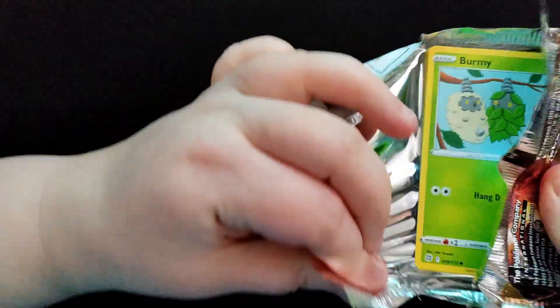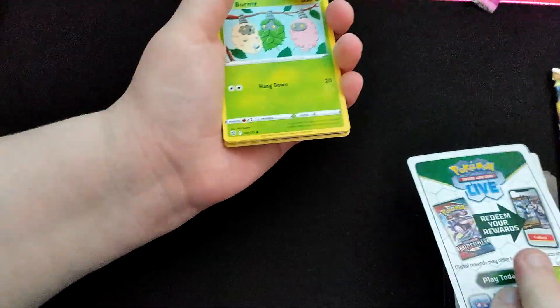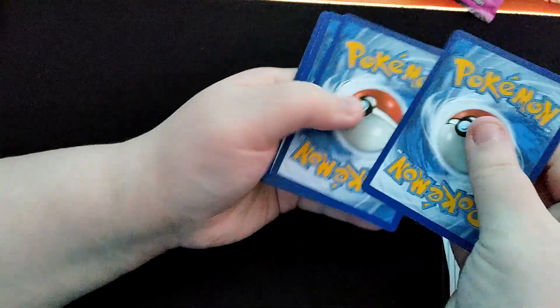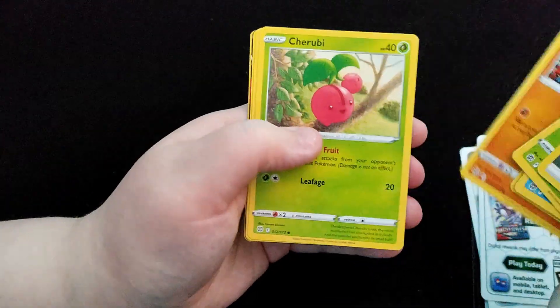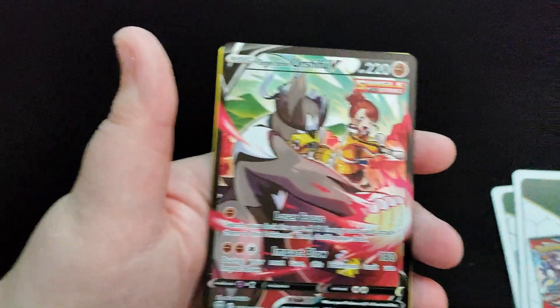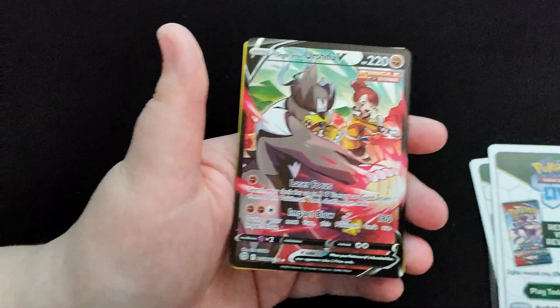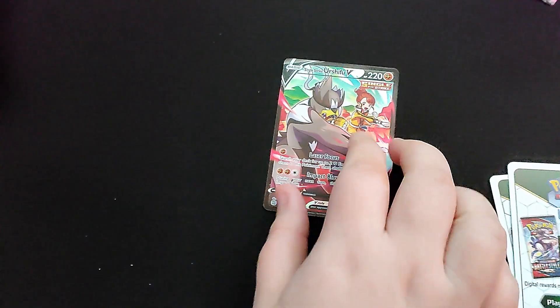Two Brilliant Stars packs. I quite like the chest and the promos are nice, but I would like two hits from this. Trainer Gallery though, isn't it? That's why Brilliant Stars — it doesn't matter what the common card is, anything can happen. And that's one thing that's good about Astral Radiance, and I think even the next Lost Origin. Trainer Gallery cards! Love me some Trainer Gallery cards, man. Nice, happy with that.